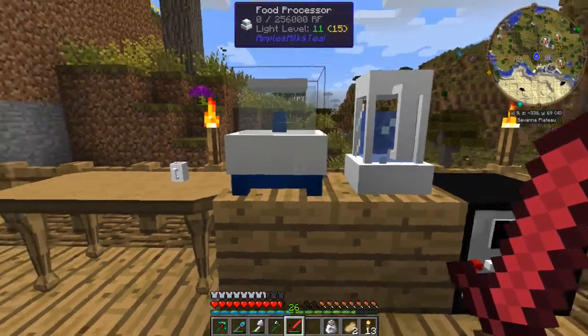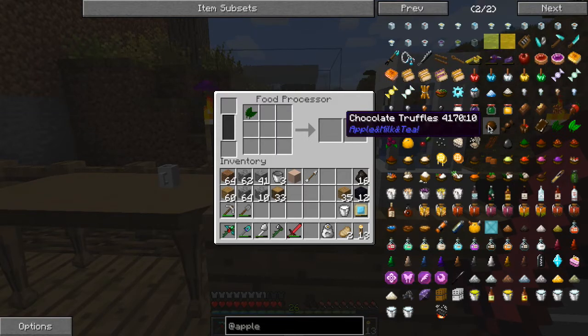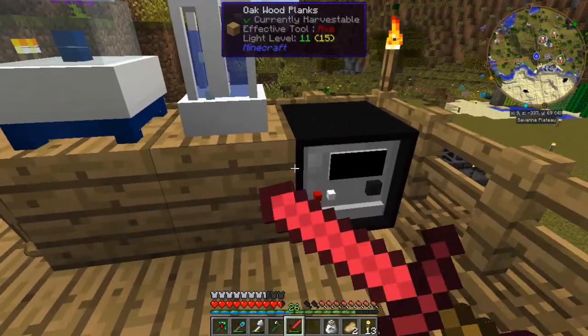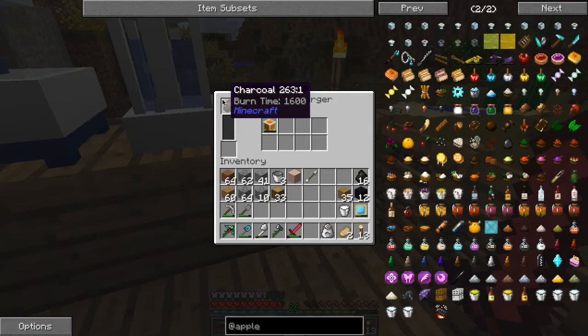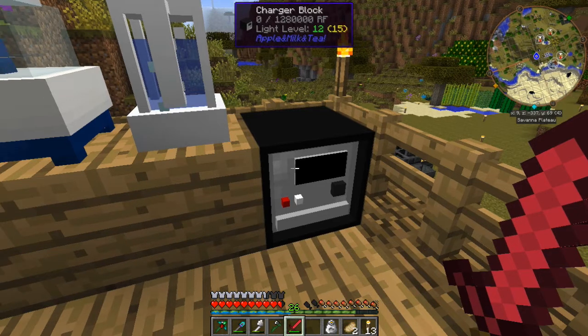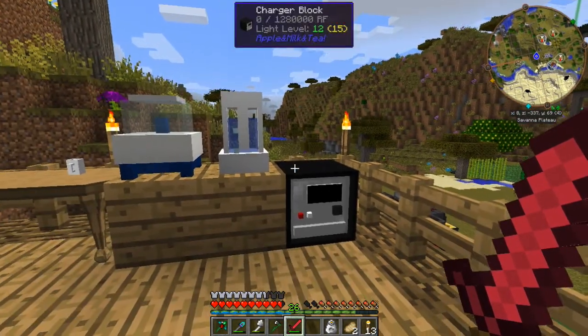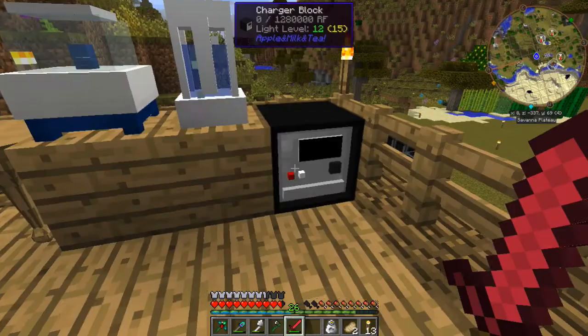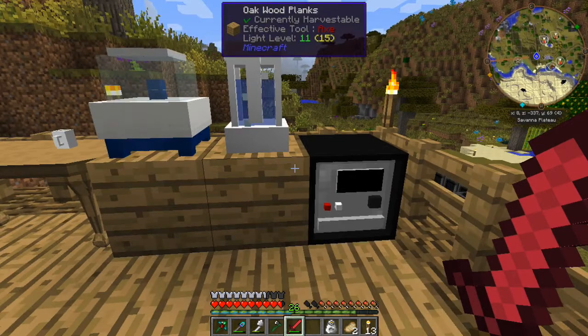So this thing won't accept charcoal. What I have found is there's a type of battery that it uses. So I've actually made the battery - here's one, this chargeable battery. And the battery charger itself doesn't take charcoal, but if you look at the tooltip at the top it looks like it does take RF. So I'm going to have to make something else. I was playing for about an hour just getting this far really.